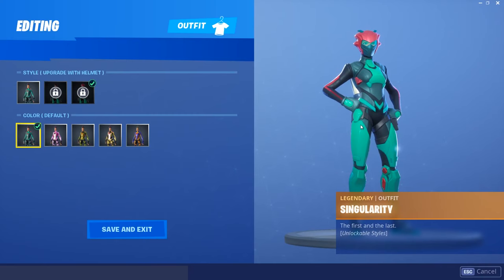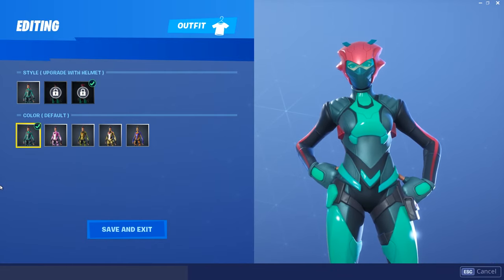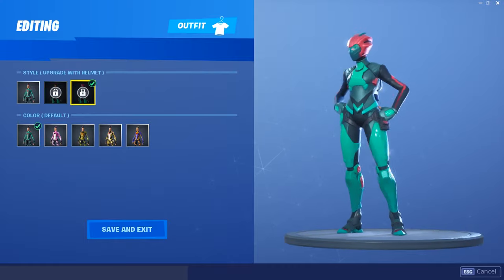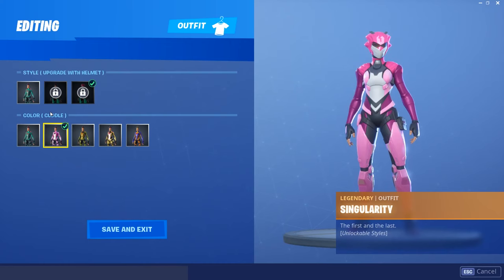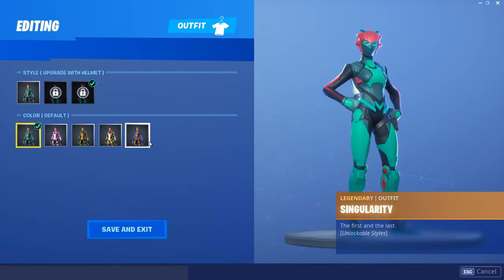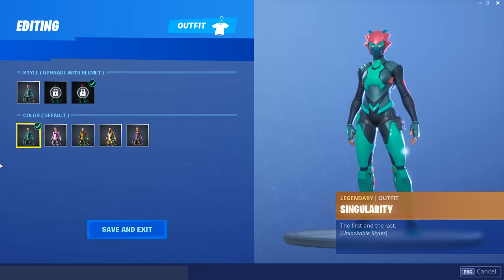Okay guys, so today I'm going to show you how to get this unlockable style. As you can see it is the default color — you only get the default the first time you get this character. I haven't unlocked this upgrade because I haven't unlocked the 4 bytes, so maybe later I will unlock after I finish editing this video. But yeah, I got the Cuddle one right here, the Rex, the Drift, and also the Durrr Burger — I think it's the pizza one, Durrr Pizza, yeah something like that. So if you want to unlock these unlockable styles, let's get right into the video.